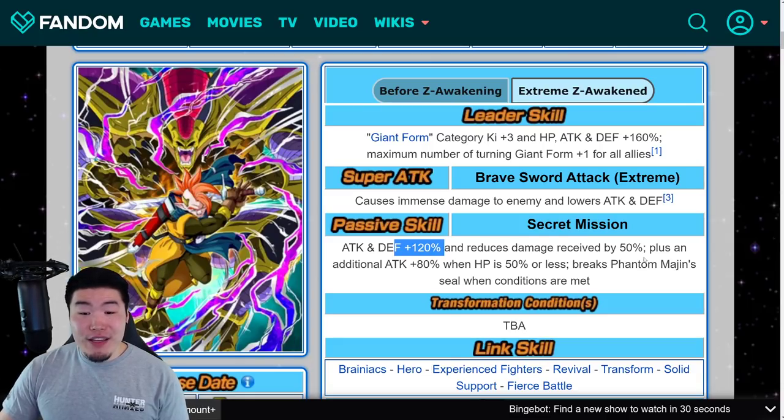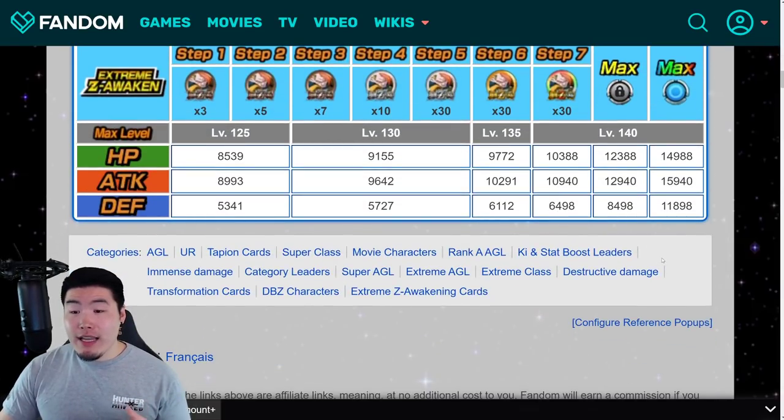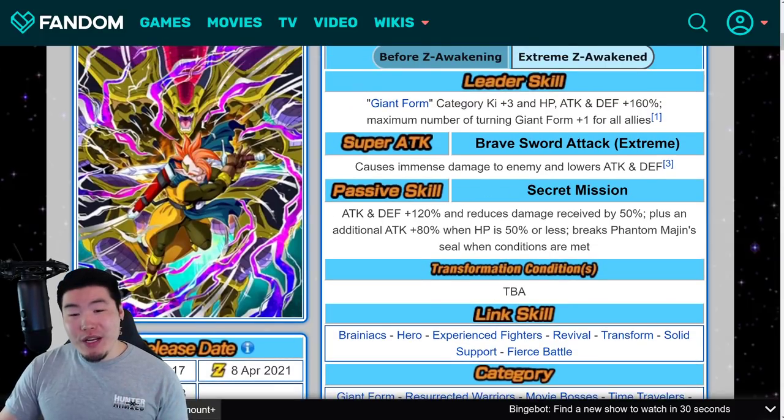120% Defense combined with his new stats — once he's Rainbowed and fully Extreme Z Awakened — he gets up to 11,898 Defense, which is significant. Attack is 15,940, which is not bad, and 14,980 HP, which is kind of low actually, but not a huge deal. You combine those stats with the 120% Defense increase and also the 50% Damage Reduction, he's going to be crazy tanky.